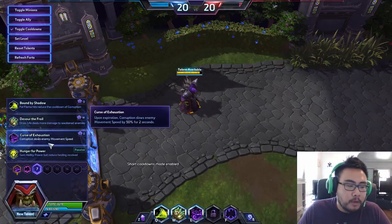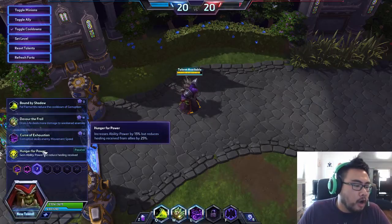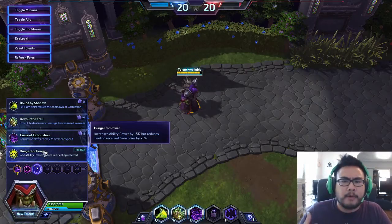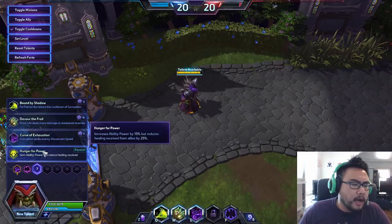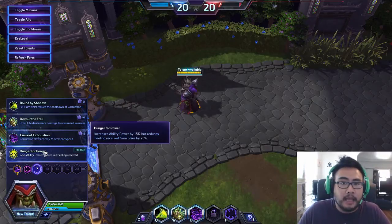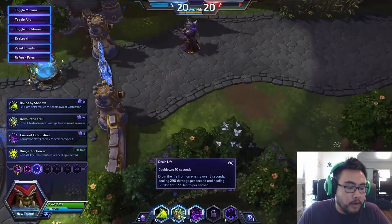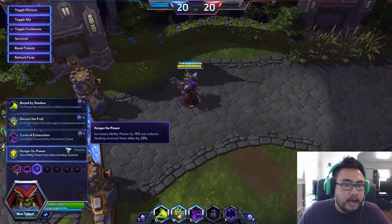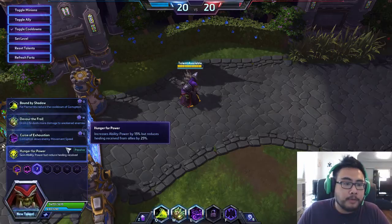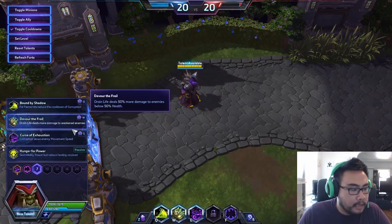Especially if Corruption rebounds back with Echoed Corruption, the target is slowed for a long time — very, very powerful. Hunger for Power is another one people have been experimenting with: 15% ability power at the trade-off of 25% less healing from allies. Gul'dan can sustain himself fairly well with Drain Life, so it could be useful. 15% ability power is nothing to scoff at — it's actually a lot, and most other mages would really want a talent like that.